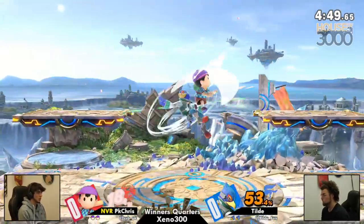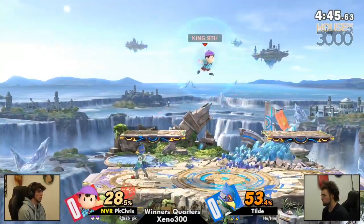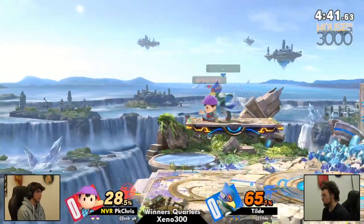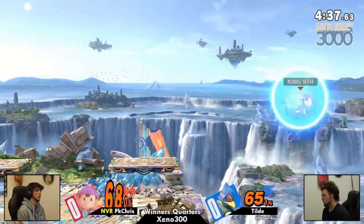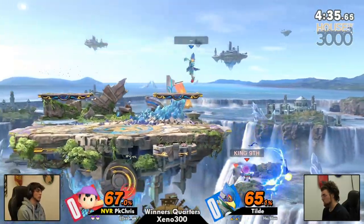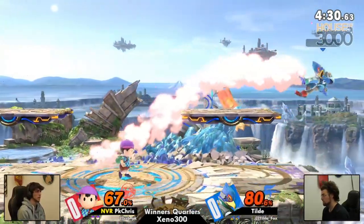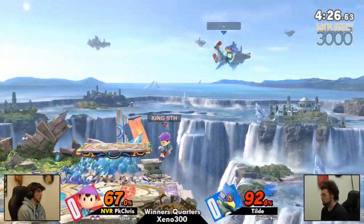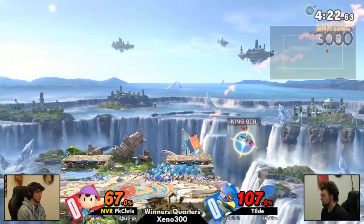Trying to find the P.K. Thunder — not going to have that connection just yet. Tilde trying to hold down this center, shut down these approaches from P.K. Chris, who's just trying to very aggressively hold forward against him with the P.K. fires and the magnet. Tilde able to get a nice successful string on the board though. P.K. Chris always on the challenge against this bird. Yeah, definitely. Catching this Falco jumping a lot — those aerials are so good on Ness, catching Falco in the air.